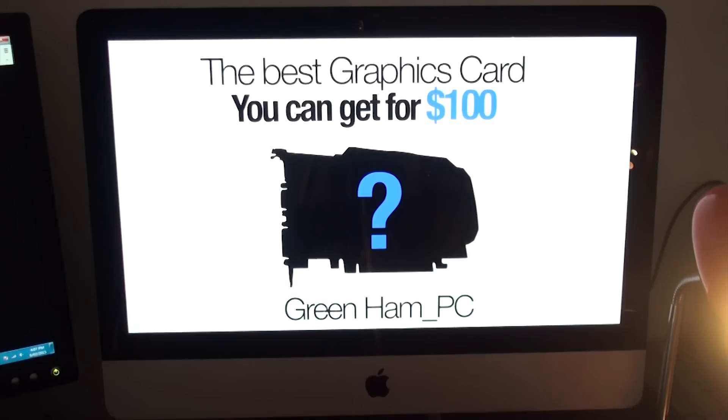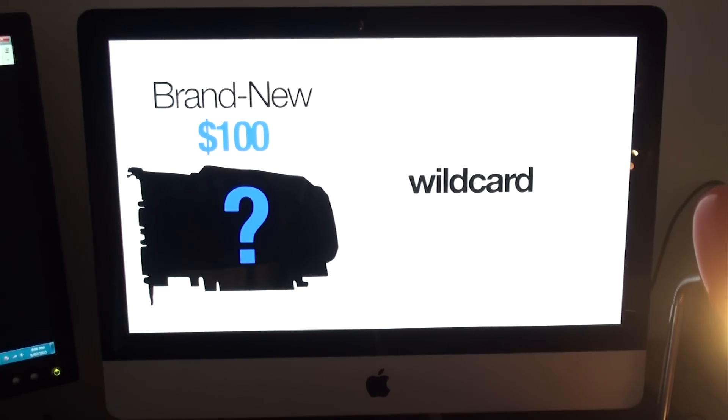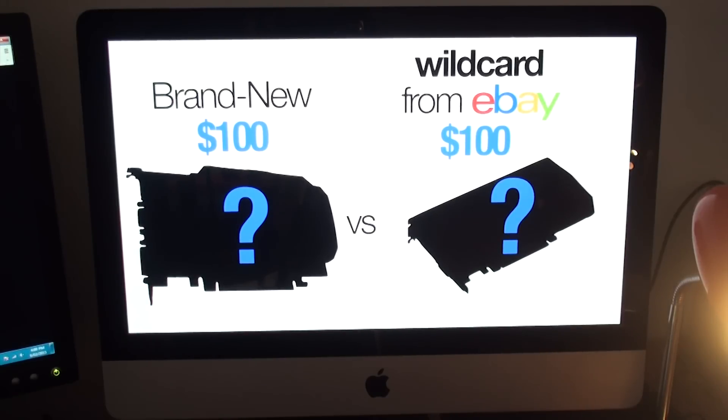We're going to buy one $100 off-the-shelf card, but we're also going to throw in a wild card by buying another card for $100, this time off eBay and second hand. Since we're comparing a newer card that's a bit slower with an older card that's a bit faster, this could be a very interesting battle as technologies and clock speeds smash together.